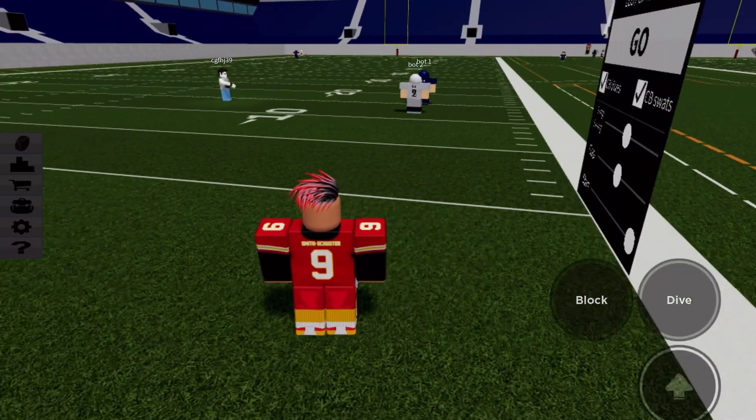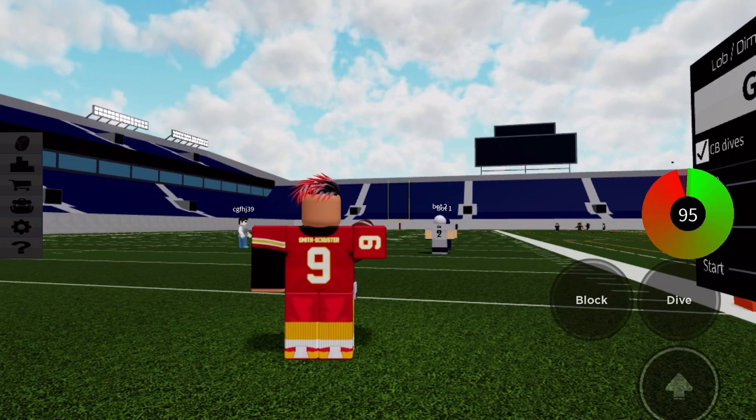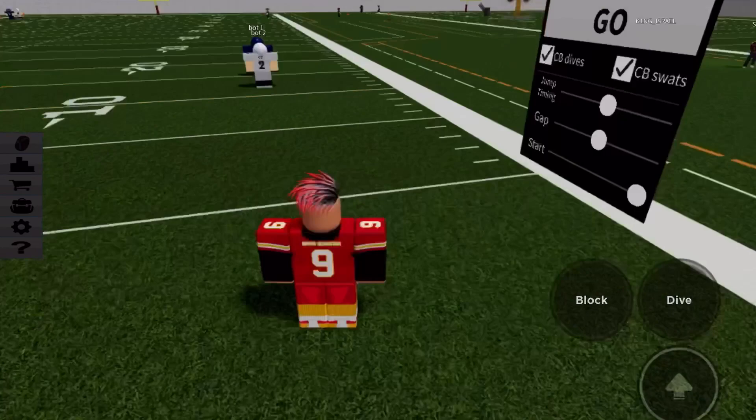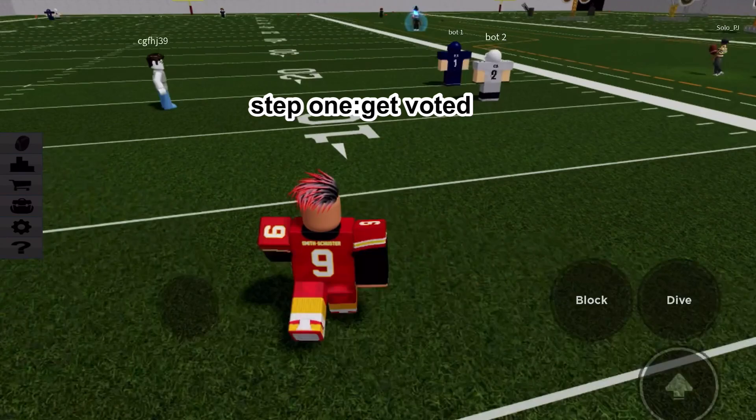In today's video I'm going to be showing you guys how to dime in Football Fusion. Basically, the first step is you need to get voted. Get some friends inside your game and tell them to vote you for quarterback.